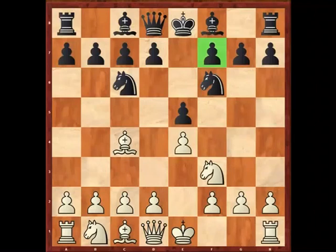White can play d3 and try to go back into the quiet version of the Italian game. The thing about d3 here is that black has more choice than he would have if he'd already committed his bishop to c5. Black's always going to play his knight to f6 in this position more or less, but he doesn't know quite yet where the best square for his bishop on f8 is.